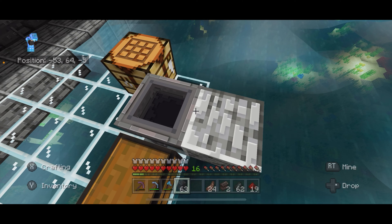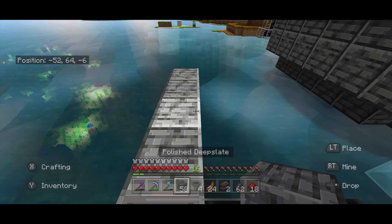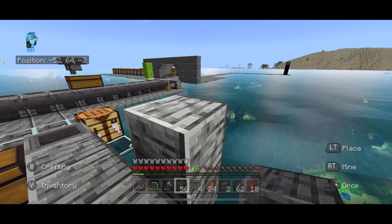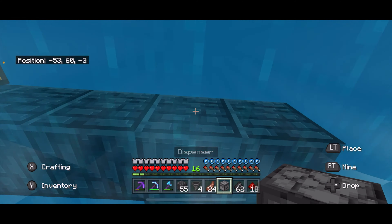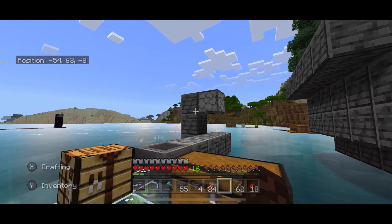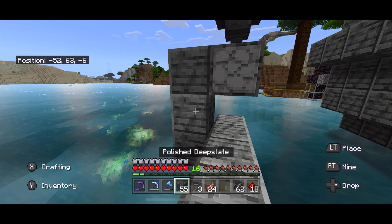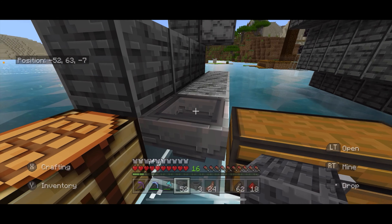Then coming back, we're going to place four blocks just like that. On the side of those blocks, over here on the third block, coming back, we're going to place three blocks just like that. Then you need to get into a position where you can place a dispenser facing down on that block. On top of this dispenser, we are going to crouch and place a hopper going in. Then we are going to build a trough coming forward all the way to this hopper.